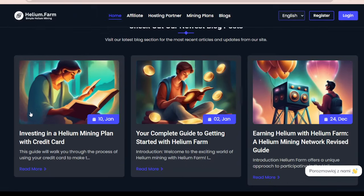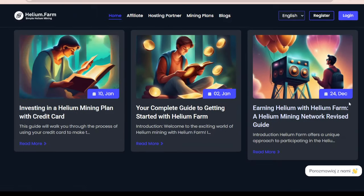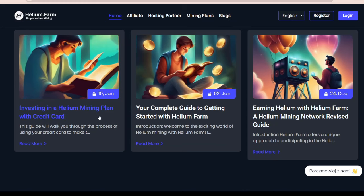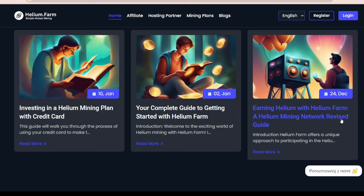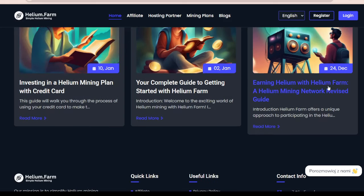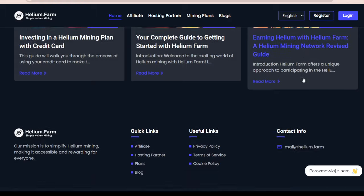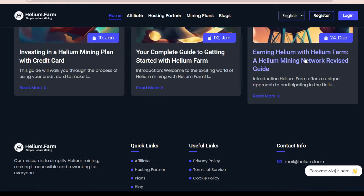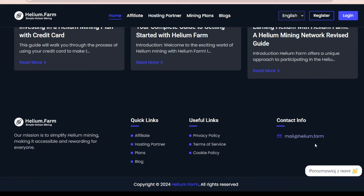About the newest blog posts — they have quite an amazing library of posts on their blog, like investing in a Helium Mining Plan with a credit card, or earning Helium with Helium Farm. All this is there. You have guides and information. This is definitely the best place to start. There's also contact info and some useful links as well as quick links — all this is here.